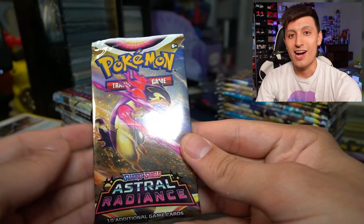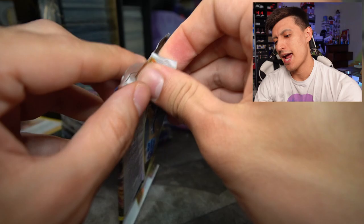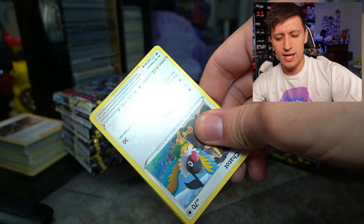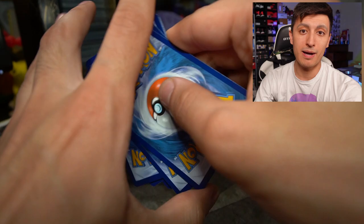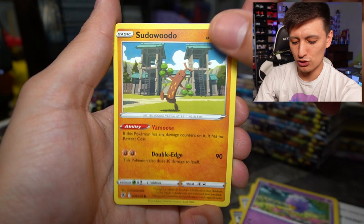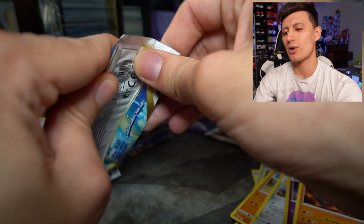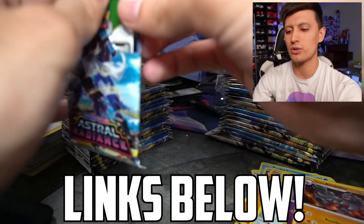To kick things off we have the Typhlosion pack art on the left side. We're just going to do all the left side at once and then all the right side right after, followed by a pull recap. The major chase cards we're after are Palkia, Palkia V-Star, Dark Rai, Dark Rai V-Star, and the Machamp alternate art. There's also Klara and a Hisuian Arcanine. We've got a black coat card — the good coat card for this set.